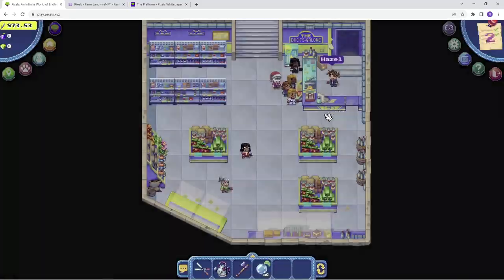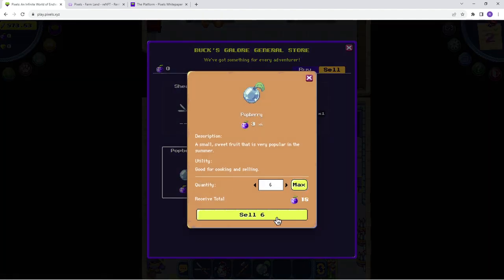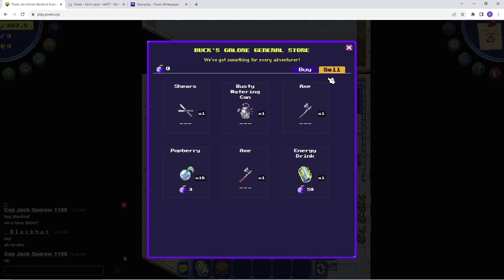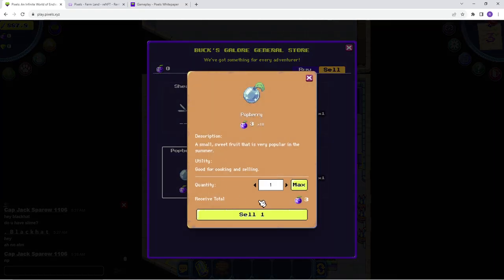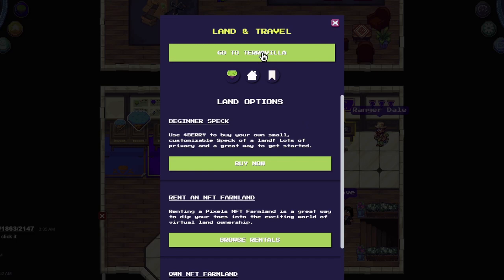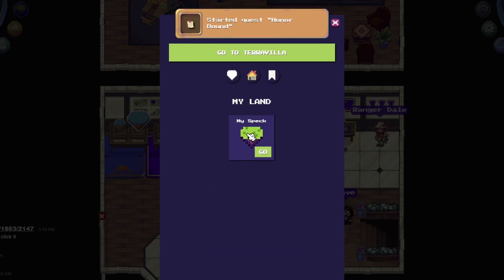Then head over to the general store to sell your harvest. You'll earn a small amount of Barry, which you can use to buy more seeds and plant more crops, and sell those crops for even more Barry, earning a small profit each time. When you've earned a hundred Barry, you can return to Ranger Dale's computer and spend that Barry as a down payment on your very own spec of land.